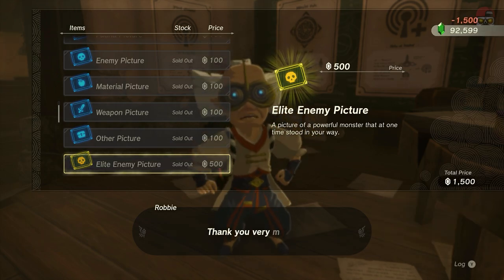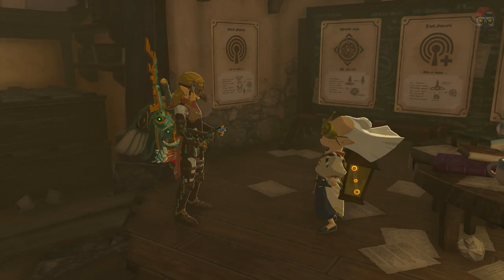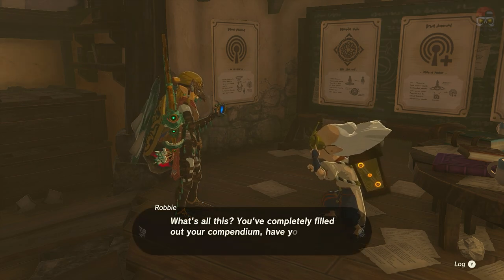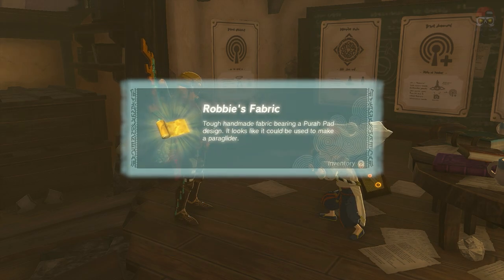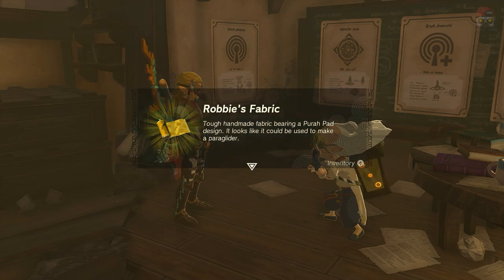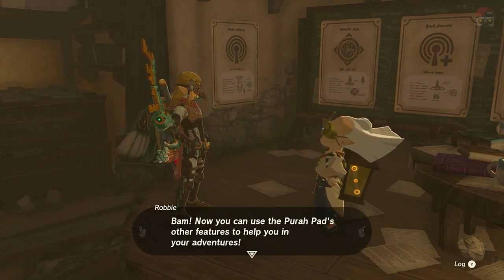I'm going to buy the last three that are missing — the ones I cannot re-encounter: the wonderful sludge-like enemy, the Death Mountain mini-boss, and the one temple boss you cannot re-encounter. Once purchased, we've completed the Hyrule Compendium. It says: 'You've completed your Hyrule Compendium.' Robbie gives us a little something special — Robbie's fabric. It's gold, bearing a Purah Pad design that looks like it can be used to make a paraglider. Super cool.